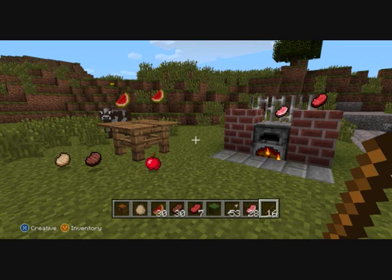He is in creative mode, as you can see at the bottom. It has a little X — the X button for Xbox — and it says 'creative' next to it. Also, he has no hunger bar or health or anything, so you can obviously see he is in creative mode.